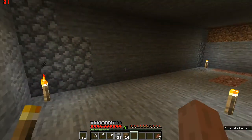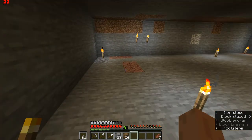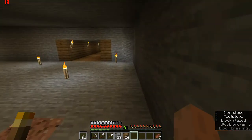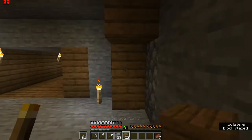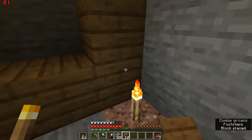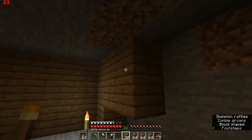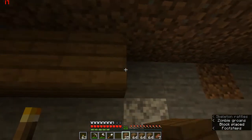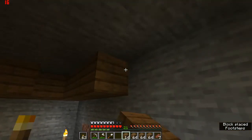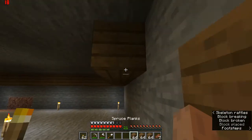Let's fill these walls up. I'm going to put the torches to the side so we have light after filling up all the walls. There are always mobs near us — we need to light up more of this place on the surface. First let's take care of the upper limit.